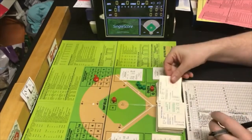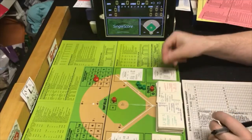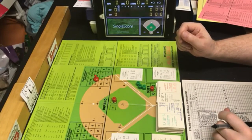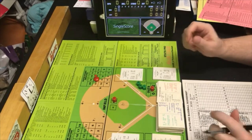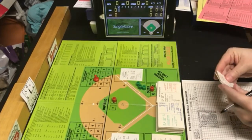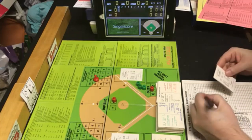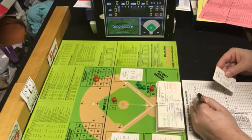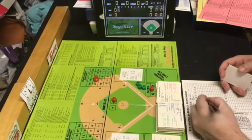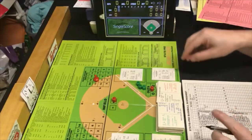Next card is a PB5, which falls within Guidry's range, so Guidry is in charge. Random number 27 falls within a strikeout. This was Wayne Gross — PO6 — and then Gross is a strikeout. That's Guidry's second strikeout. Two down.